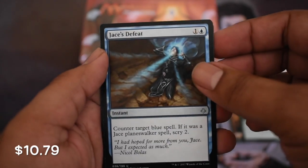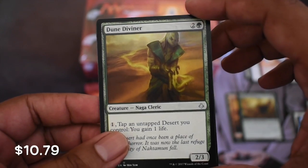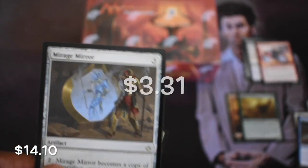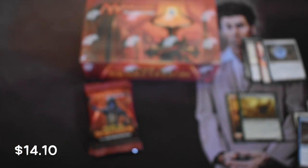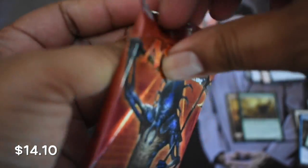Gideon's Defeat. A lot of defeats here - Jace's Defeat, Dune Diviner, and a rare: Mirage Mirror. Another full art. Mirage Mirror as our rare. So we're pulling at least the best rares in the set, which isn't too impressive. I'm going to talk about that when I get to the box.